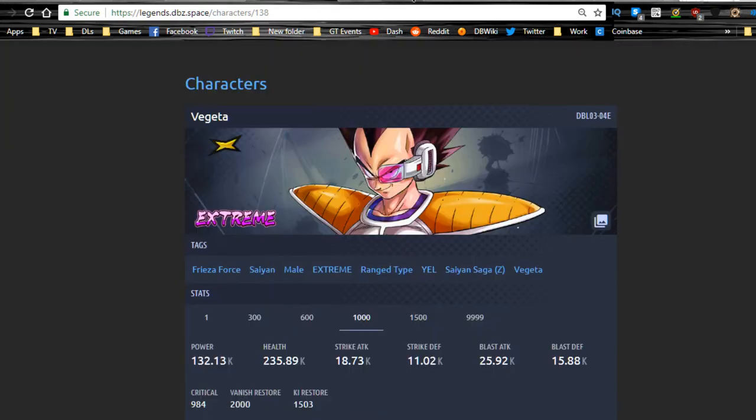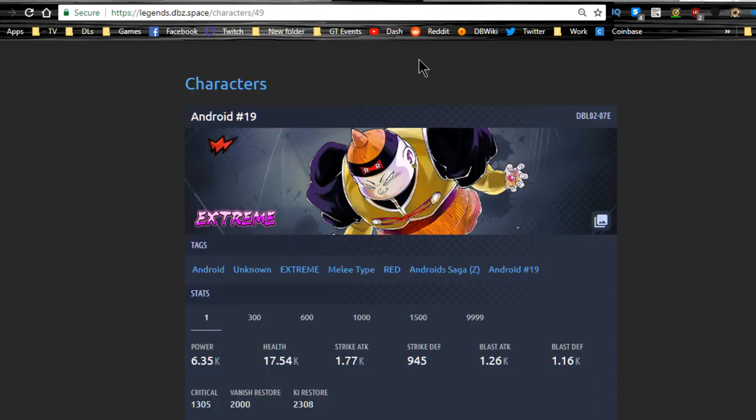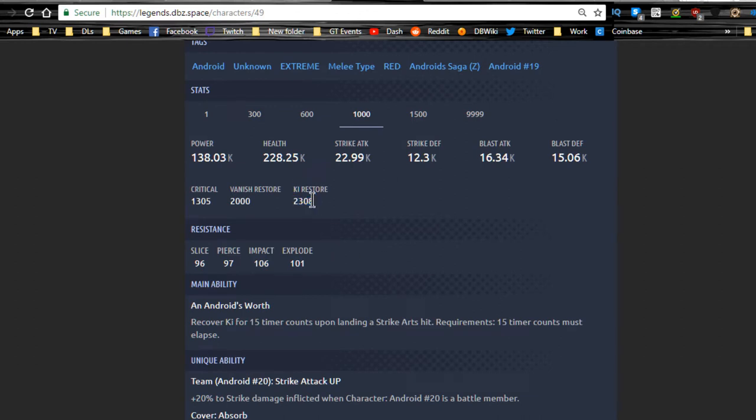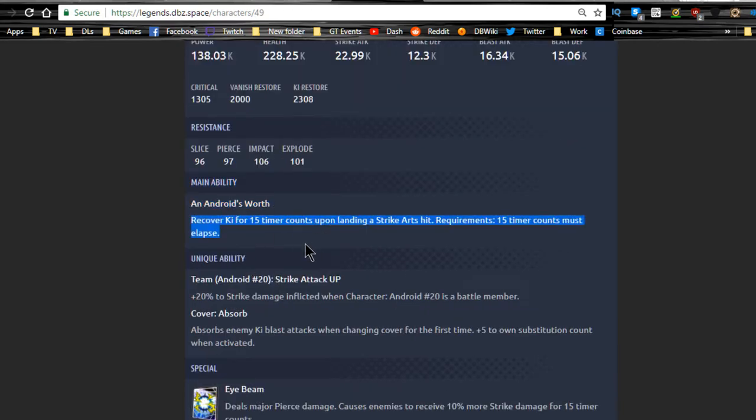So far, Vegeta is definitely my top slot for extreme characters. Next is Android 19, a Power or red unit. At level 1000, his strike attack is 22,000 and blast attack is 16,000 — he breaks the 20,000 barrier. Key restore speed is a notable 23,000, which is awesome. I need to do a video explaining key restore speed — basically the higher it is, the quicker you restore Ki. His main ability recovers Ki for 15 timer counts upon landing a strike arts hit, requiring 15 timer counts elapsed.